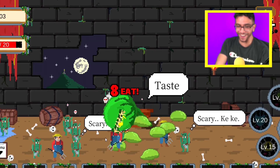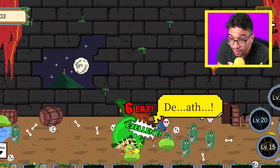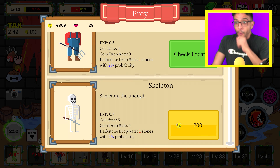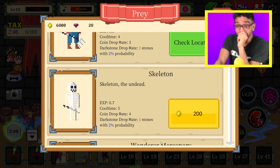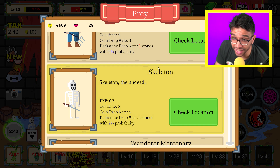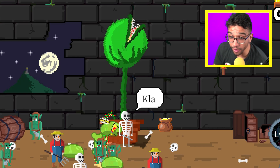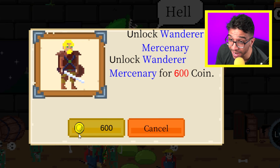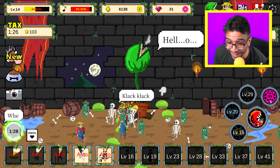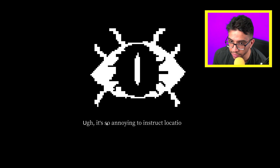Now let's go and eat them. Let's keep on leveling up — maybe we can get to level 13. Wait a second, we can unlock a new type of prey! Let's go and buy this skeleton right here — this actually gives us 0.7 XP. Wait, we can unlock a new enemy again — a mercenary. How much experience? 0.9 XP. Let's go and eat them all. We are at level 15 right now!